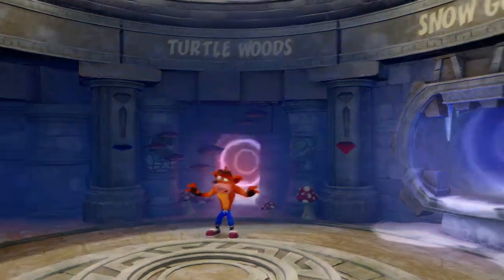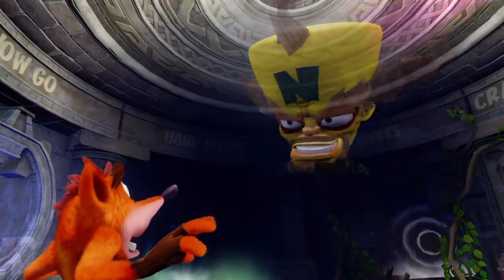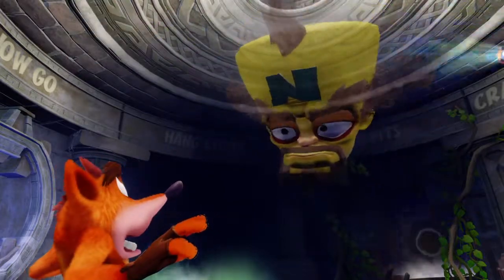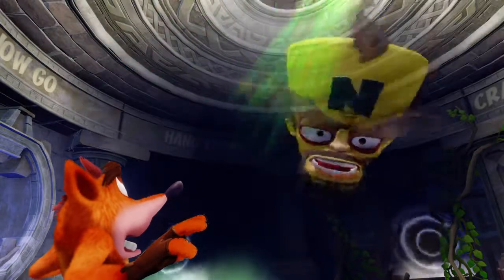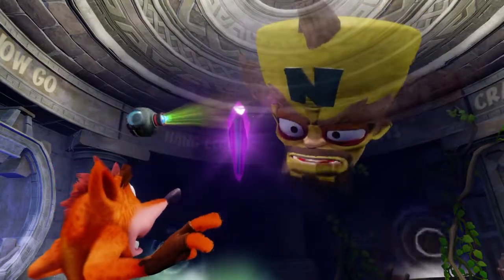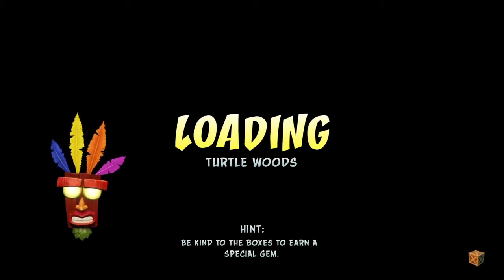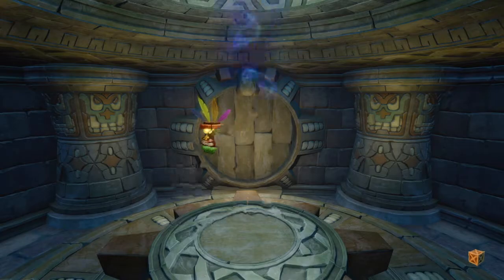Cutscene time. Well, well, well. If it isn't Crash Bandicoot, welcome. I apologize for the crude means used to bring you here, but I'd rather expect a written invitation would have been turned down. I need your help. Surrounding you are a series of five doors. Through each door lies a well-hidden crystal. The crystals look like this. Bring me the crystals, Crash. That is all I will say for now. We will speak again. And I guess you're wondering why Crash is going along with Cortex's plan. You see, this game — especially in the original — this is where it's been explained that Crash Bandicoot is not really that intelligent.